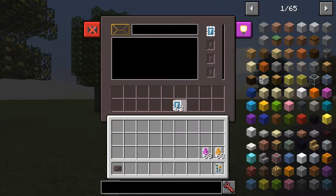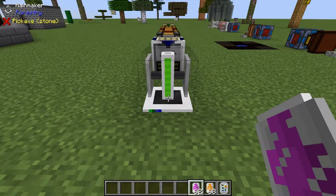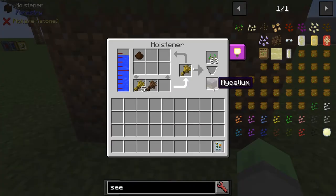Forestry also has a mail and trade system, backpacks for a variety of things, weather control, a charcoal pit, and mycelium production, just for fun.